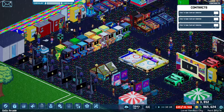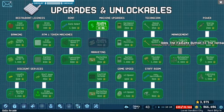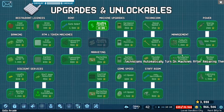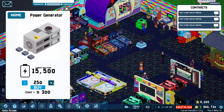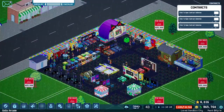Another tip — a bit more advanced — is to research the automated fuse box when you can. This is more advanced because it requires a lot of stars to reach that technology. But this technology allows technicians to turn on broken machines after they repair them, making it a really good automation process for your arcade. You don't have to be always turning machines on manually whenever one breaks down and the technician didn't fix it in time.